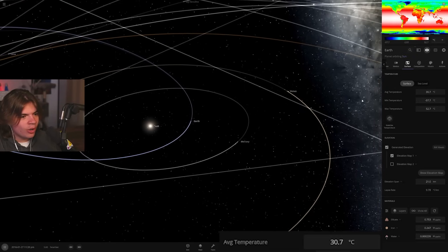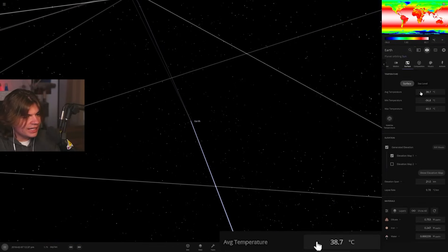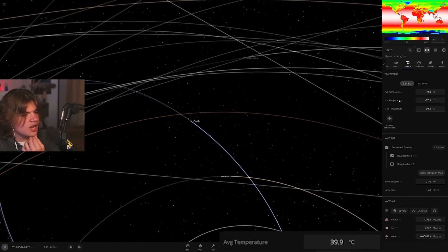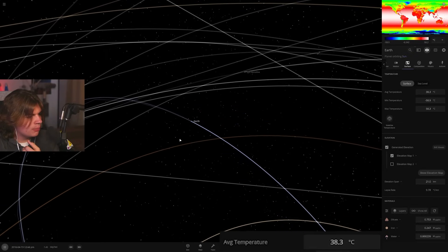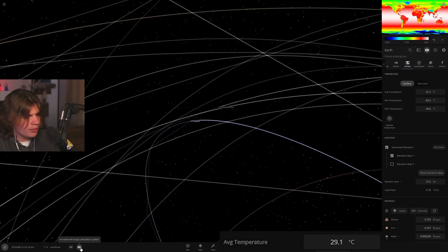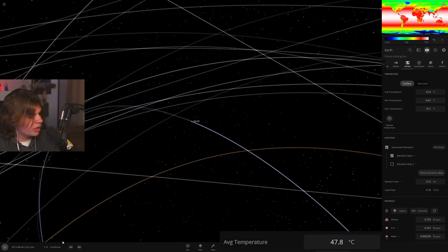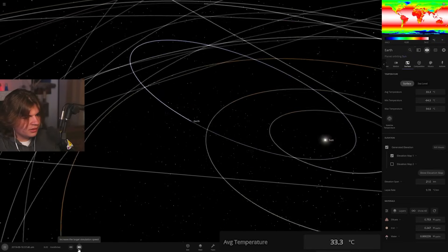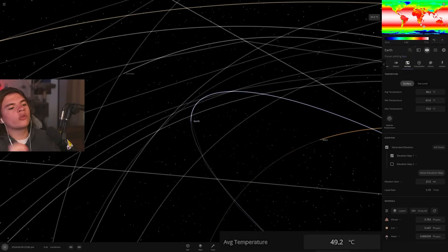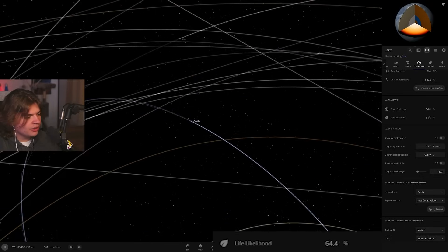That was the closest point, causing a mass extinction event killing probably the majority of species. Now it's still heating up — the average temperature is now 40. The problem is Earth is really good at holding heat; it's cooling down but not nearly as fast as it was heating up. So as years go by it just gains more and more heat, going from 50 to 60 to almost 70°C.